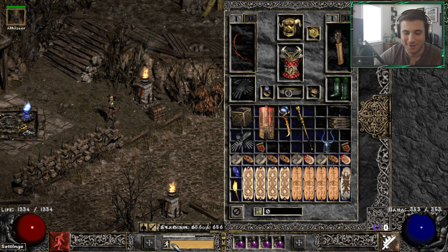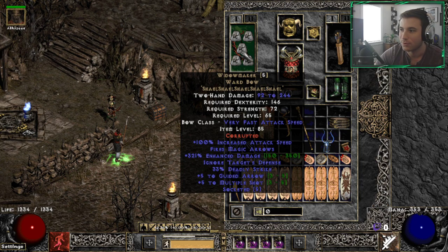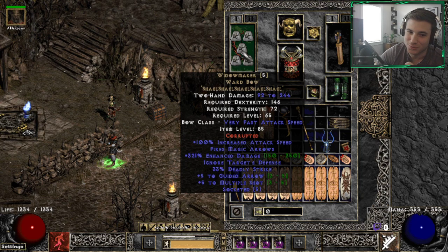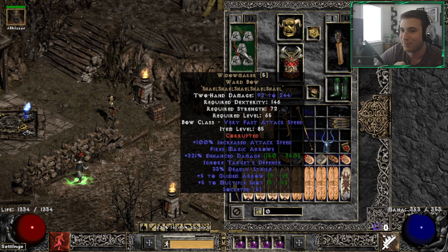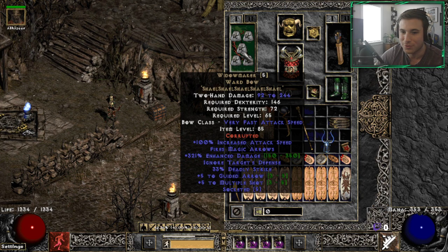Hey guys, Lucky here, and today I'm going to go over the dual enchant multi-shot sorceress build. There's been a lot of talk this season about what multi-shot Amazon build is the best - Bariza or Windforce - and I'm here to show you another option: the Widow Maker on a sorceress using dual enchants, both fire and cold. I'd be remiss not to mention my boy BK, who plays a multi-shot sorceress every season for the last three or four seasons and they absolutely shred. Pete from Discord reached out and offered to let me hold his gear to do this video, so this is Pete's gear.